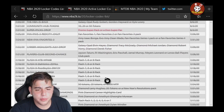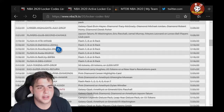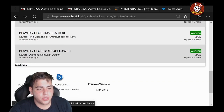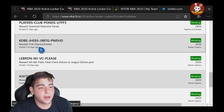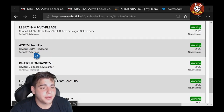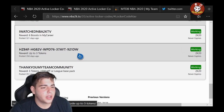We also have some other locker codes that aren't expired. Let's hit the active codes filter — okay, here we go. We got the Curry one, the Hollands one, and the Ponds one. We also have pink diamond Kobe, which is evolvable to a galaxy opal — that's insane. And LEBRON-MJ-VC-PLEASE — that's a very, very good one. And then we've got some MyCareer codes: I WATCHED THE MADE 2K20, MOON TV — those are fire. These never expire, so definitely try to put these in.